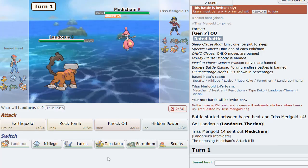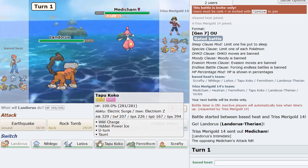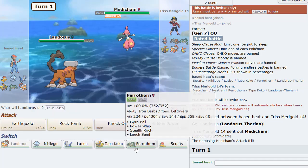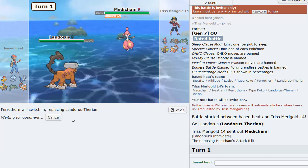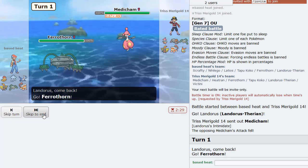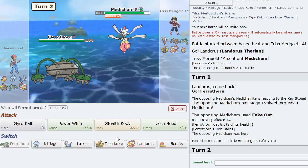He leads Medicham. And then go Ferrothorn to Tapu Koko on the Ice Punch. It's Intimidated, so it's pretty nice. Like Koko I think - I used to have Roost Koko here. Why is Medi a big threat to this team? Actually I'm going to play around it. There's no way he's clicking High Jump Kick here, right? So I'm going to go Ferrothorn on the Fake Out. That works pretty well.